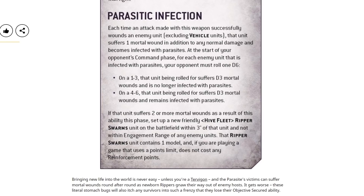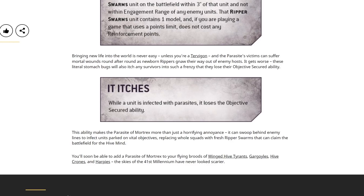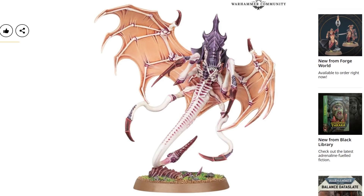Nice. What the hell? There's also a bonus — it also gets 'It Itches': while a unit is infected with parasites, it loses the Objective Secured ability. Really just adding insult to injury. Overall I quite like this — it's a fun model, a good-looking model. There are design elements from all the other Tyranid stuff, of course it needs to look like a Tyranid model, but it is most definitely its own thing. It stands on its own, doesn't look completely the same as anything else, has its own identity, and the ability it comes with is a lot of fun.